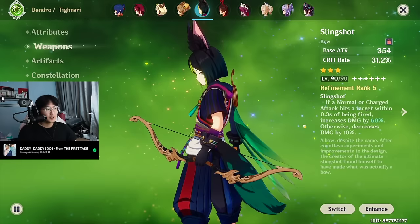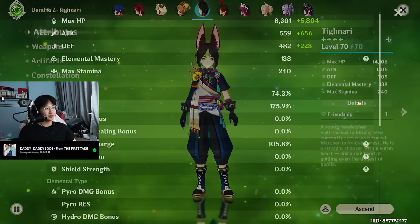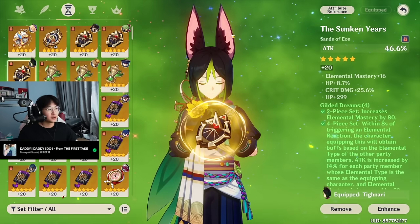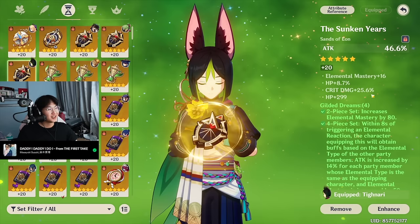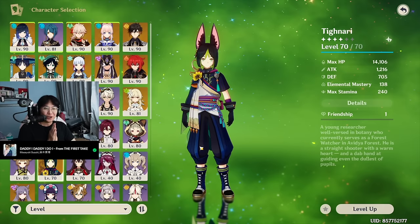Lastly among the 5-stars, my unbuilt Tighnari. He's not fully built yet. Weapon is the 3-star Slingshot — I hate this weapon, but it's what I have. Gilded Dreams. Constellation 0. Talents are not fully leveled yet. Build is 74% crit rate, 175% crit damage — a little bit over 200 crit value. He has a really good flower, not very good feather, okay sands, pretty good goblet, and not great circlet. That's my Tighnari.